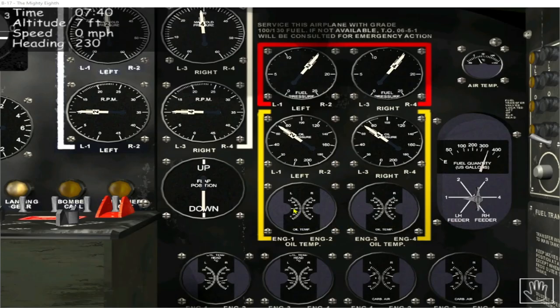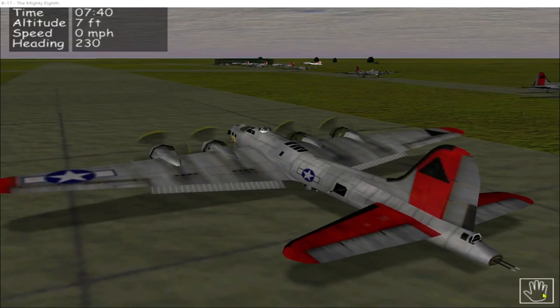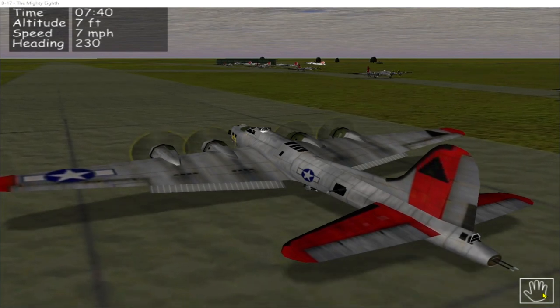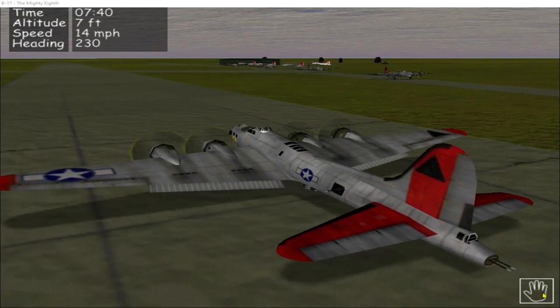I've spent a bit of time warming up the engines before takeoff and they're just about in the right temperature range now, in the amber zone around 61 to 62 degrees. Mission time is 07:40 hours — Berlin Express rolling.